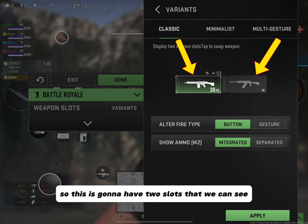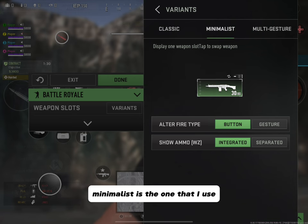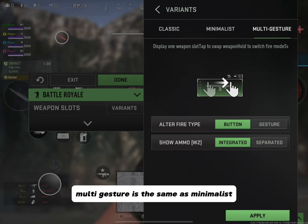Weapon Slots variants: Classic shows two slots for the guns on your operator, and you can alternate fire type from button to gesture, show ammo integrated and separated. Minimalist is the one I use — it's simplest, just one click to alternate your weapons. Multi-Gesture is the same as Minimalist but you swipe to change weapons.